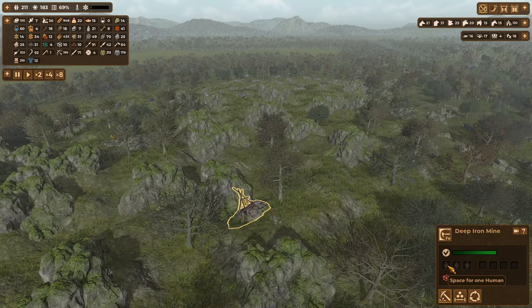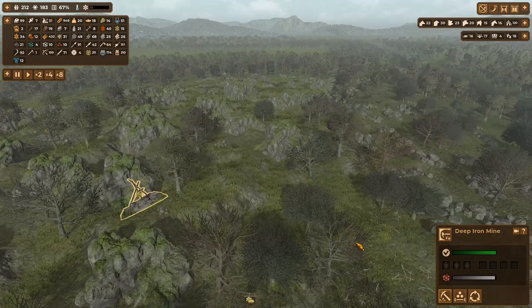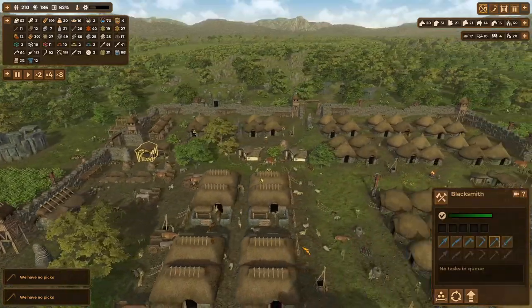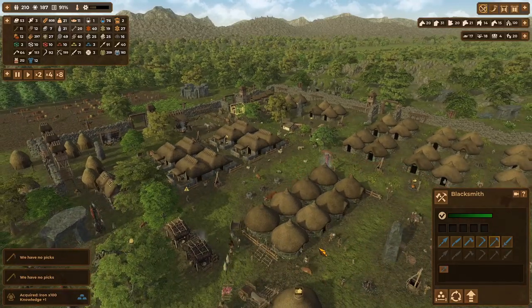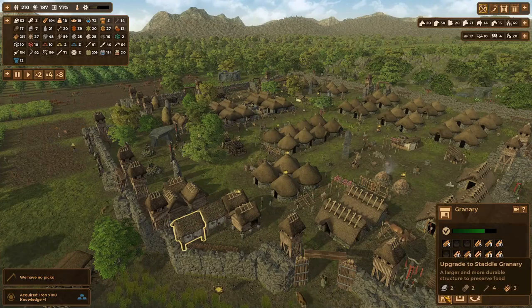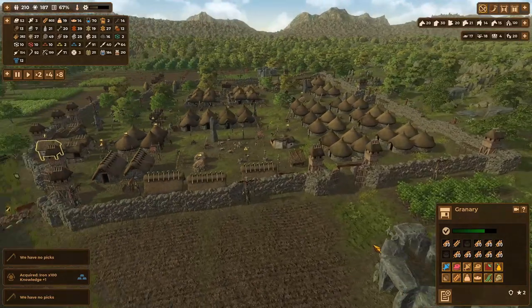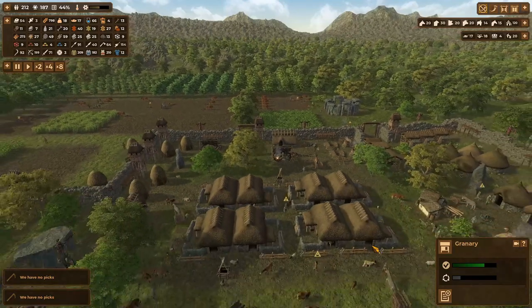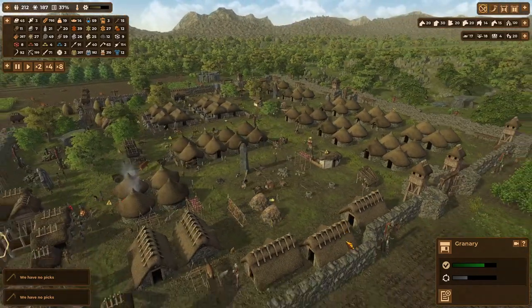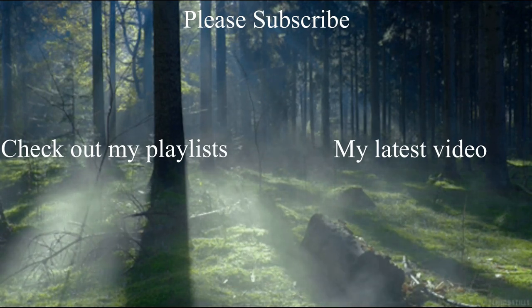It says space for a human, but do you go about placing the order for them to go there or do they just do it when they feel like it? There are no picks - so I need them. While we get ourselves out of this little dilemma, I think guys I'm going to call that a day. We're going to call it a day because I need to leave some stuff for the next episode. Thanks again for watching - I'll see you guys next time. Bye!